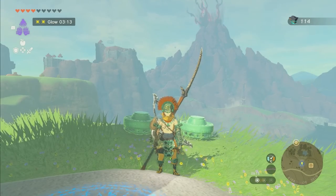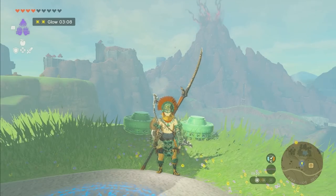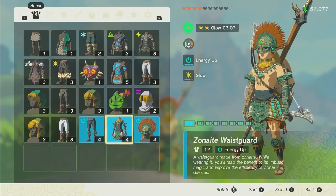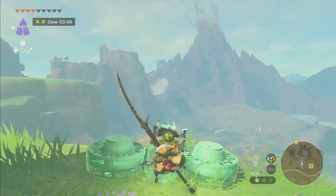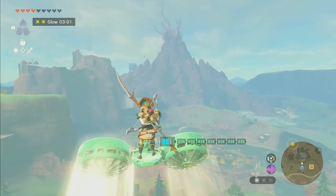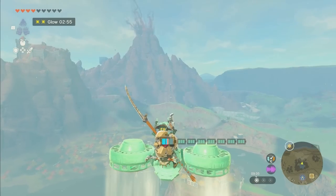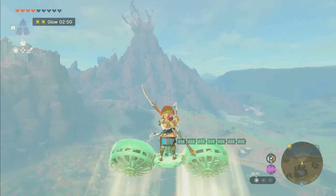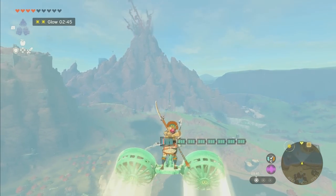I'm going to show you how to get the most rare armor set in the entire game. This is called the Zonite Armor Set, and it gives you a buff called Energy Up. If you get all three pieces, it will cut your energy usage for Zonite devices in half. So you'll be able to fly your Zonite devices or use your Zonite weapons for twice as long. If you combine this with a max battery, you'll be able to use Zonite devices for an obscenely long amount of time. This is honestly one of the best armor sets in the entire game, if not the best, and is also super secret and super hidden.